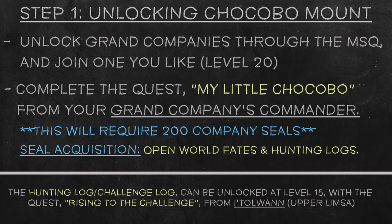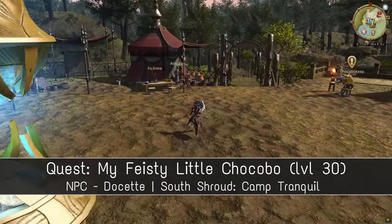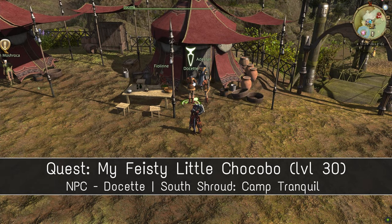Once that's all complete, you'll get your very own Chocobo mount. For the next step, you'll need to be level 30, then pick up the quest My Feisty Little Chocobo from Dusette in Camp Tranquil in South Shroud.